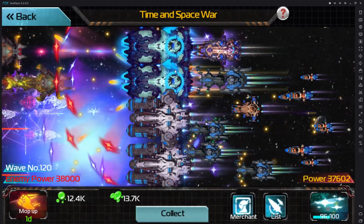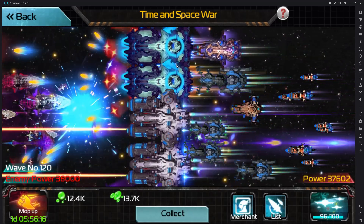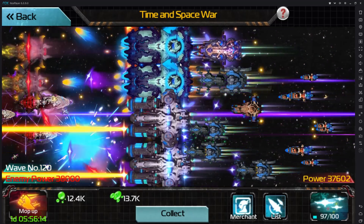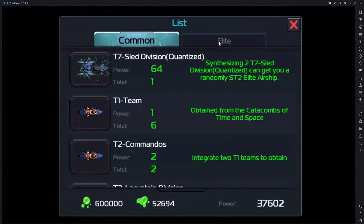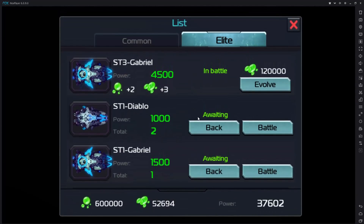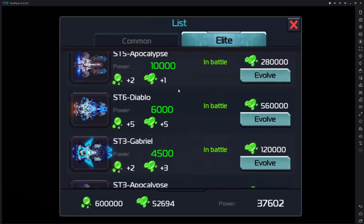You can only have 6 elite ships deployed at any given time. Once you craft elite ships beyond the 6th, they will be automatically sent to your elite tab. Scrolling to the very bottom, you can see I have 2 Diablos and an extra Gabriel that are in excess. You can either swap them in, or tag team them in for another hull that's already in combat.